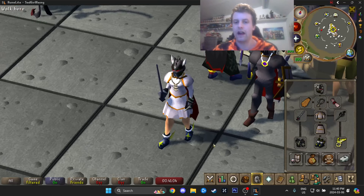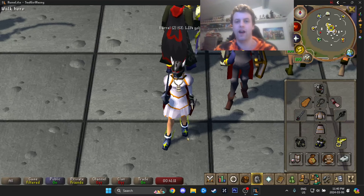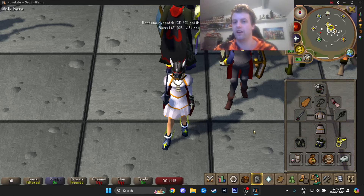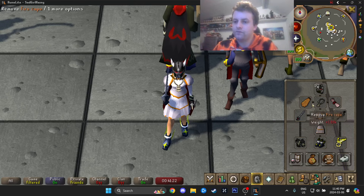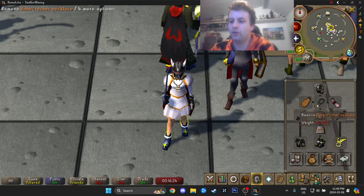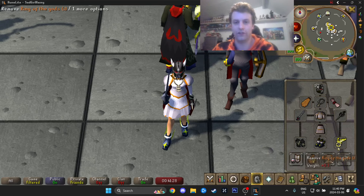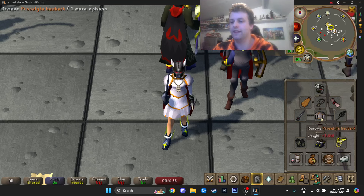For our gear setup, it's a pretty unique setup this time because I'm usually all about offense, but not today. This time I'm using prayer gear, which I rarely use, but it's going to be best for this particular task. The prayer gear is the bone crusher necklace, which is very important; the ring of the gods, also very important; and the less important ones are the devout boots, the proselyte, and the blessing, of course.